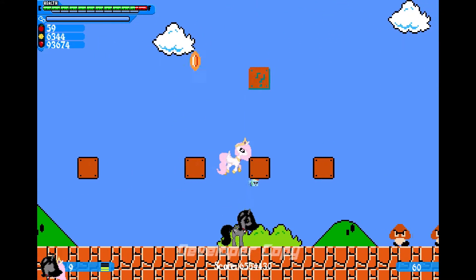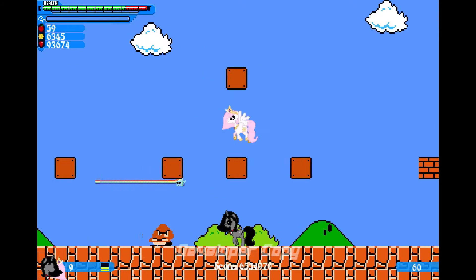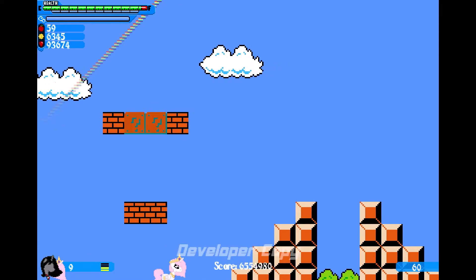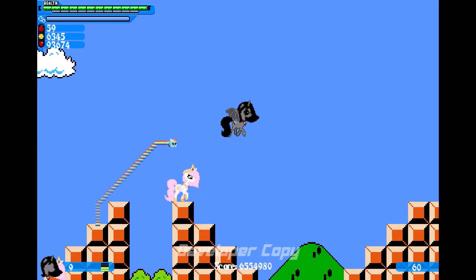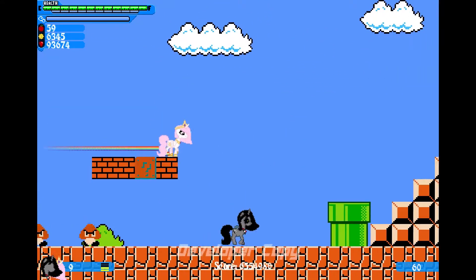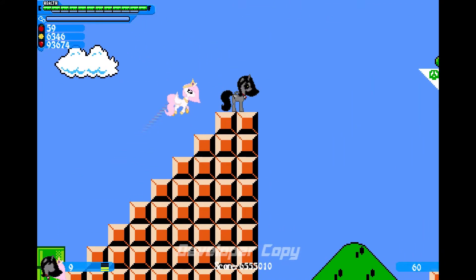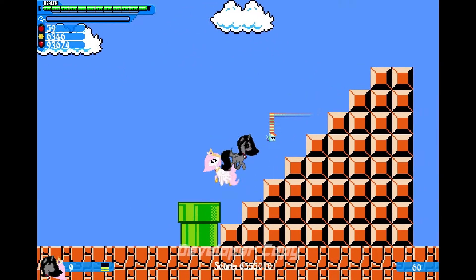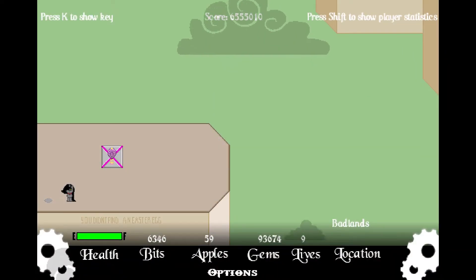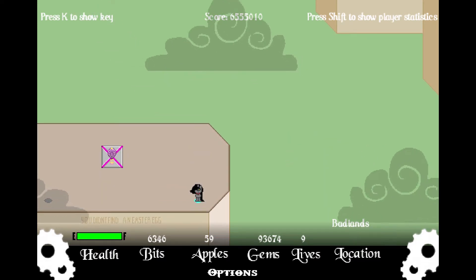Apparently only Mario jumping will do. Now, here's a fun fact: you cannot actually set Reaper as a partner. Even though every other pony can be set as a partner, Reaper is the only one that won't be a partner to anybody. So let's see what's in this final level.